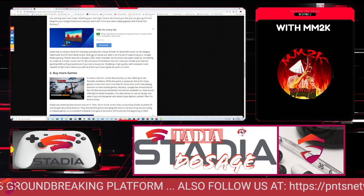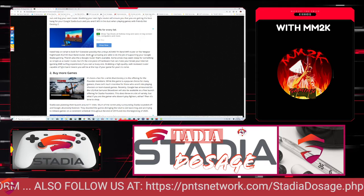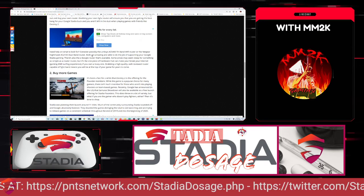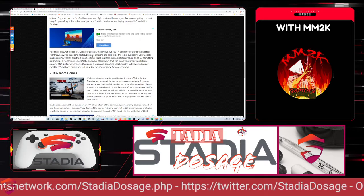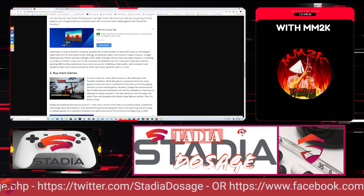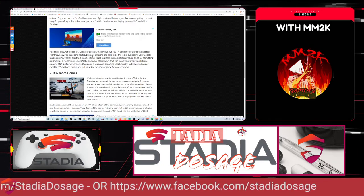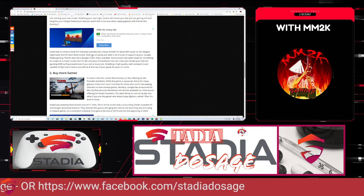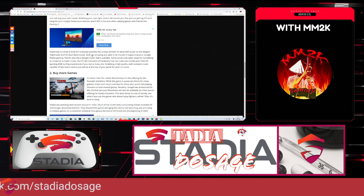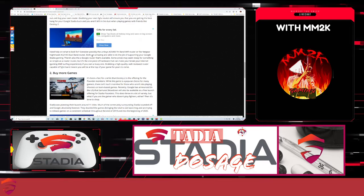Secondly, they talk about buying more games. Destiny 2 is free, and Samurai Shodown was free when you became a founder or early adopter. But buy more games — for instance, the original Tomb Raider reboot is on sale for $10, and Shadow of the Tomb Raider, at the time of this recording during the holidays, is on sale for Pro members for $24. You've got to buy these games.